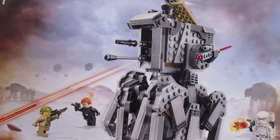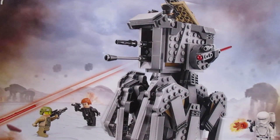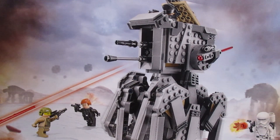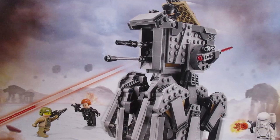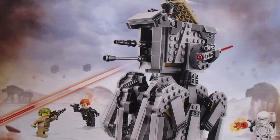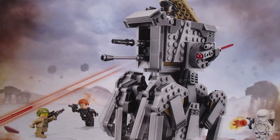My initial thoughts of this set were pretty eh. I didn't think it looked that cool. I thought it was too expensive and wasn't impressed with the builds or the minifigures besides General Hux. After watching a few reviews of the set on YouTube, my suspicions were confirmed. The walking feature was pretty well done but it didn't really interest me all that much, and it wasn't even in the movie so I didn't have any connection to the set. I had the idea to do this alternate build when I first saw the set but I was not about to drop $50 for it, so I waited and waited and finally a few weeks ago when I was at the Lego store I saw it on sale for like $32 so I copped that right up.